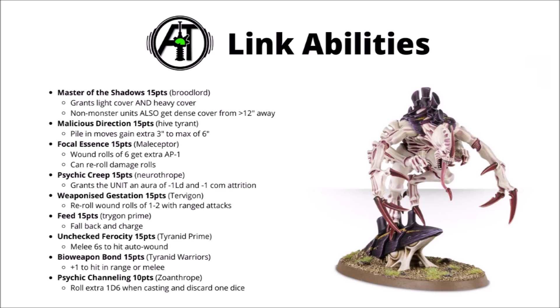Next up, the Trygon Prime brings Feed along, which allows you to fall back and charge again. That could be pretty handy on the Trygon itself if it makes a charge and survives until the next turn, though it's perhaps a touch more situational — particularly as if you are using the Trygon's Deep Strike ability, it won't be on the board in the Command Phase.